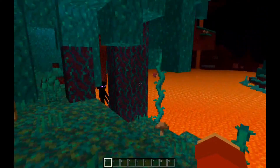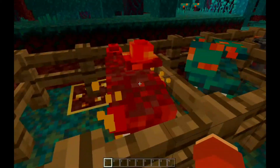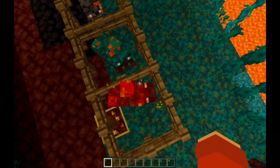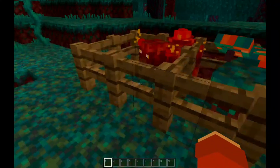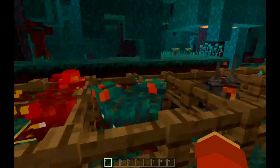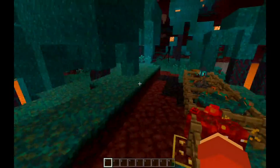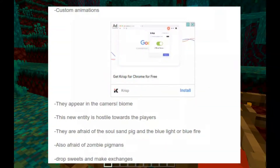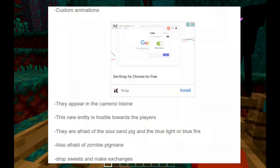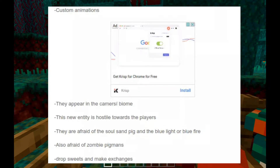So yeah, the first mob is the Crimson Pig — yes, this is the Crimson Pig, a new mob in this add-on. It's a cute mob. I don't know if it's aggressive but they have different details about themselves. The Crimson Pig drops sweets and makes exchanges. They're afraid of the Soul Sand Pig and the blue light or blue fire.